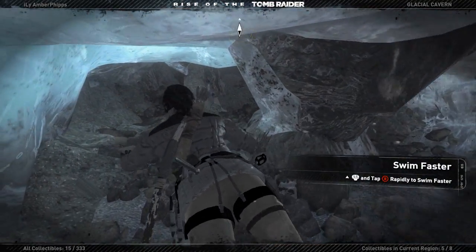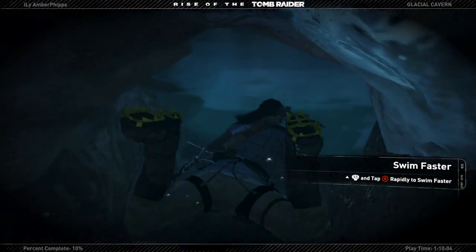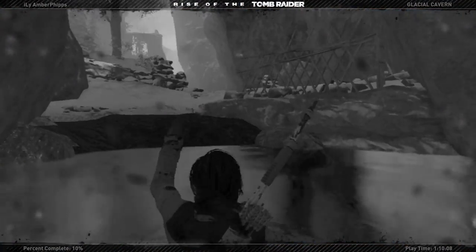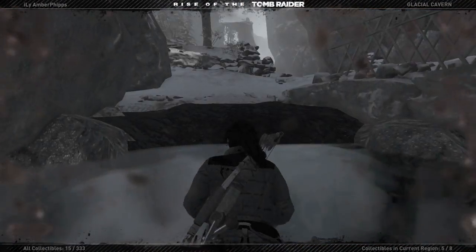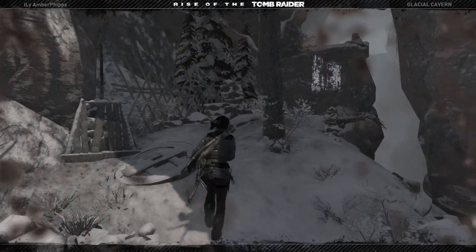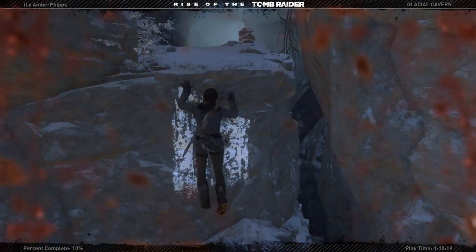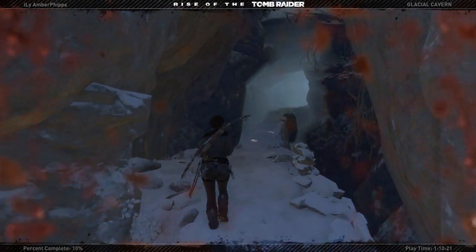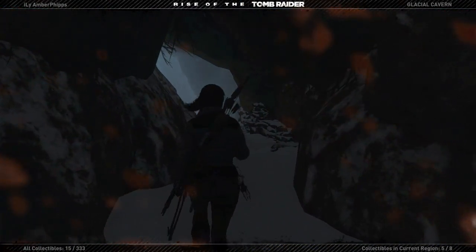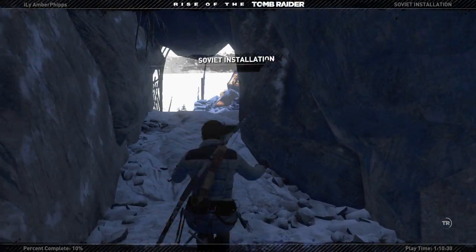I wish games would do a better job of having the same controls, because if you play a bunch of games like I do, you get confused on what button does what. Like, I was playing The Witcher, and to dive in that game it's X, and in this game it's LT. And swim faster — in this game it's B, and in that game it's A. Just get confused.